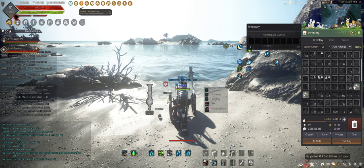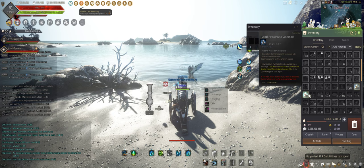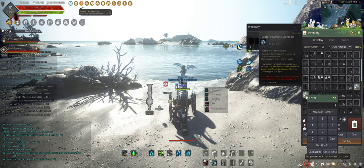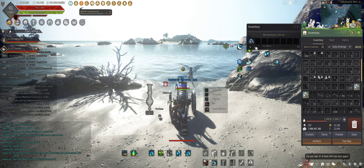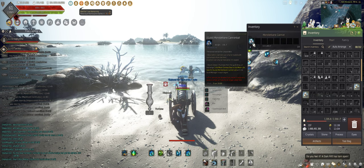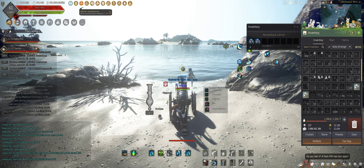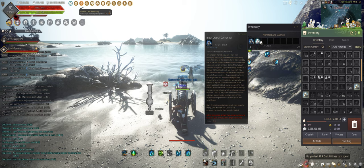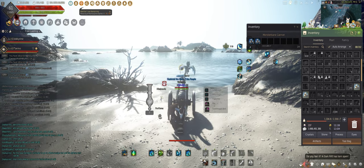You want to put in monster bane cannonballs as your first slot — between three or four, but today we're just going to do the normal rotation, which is three balls. Then you want to put in one black crystal cannonball in the second slot. It's very important that that is how it works.